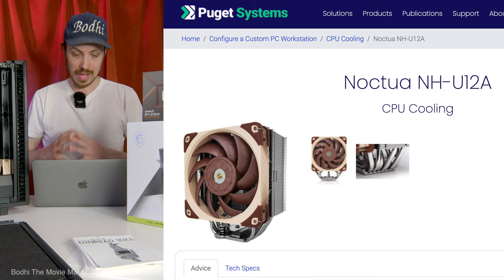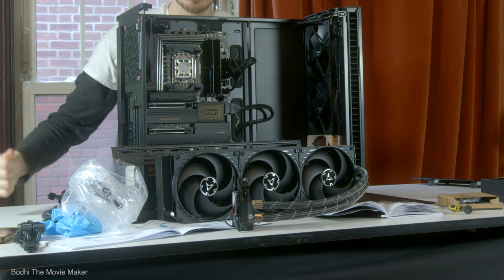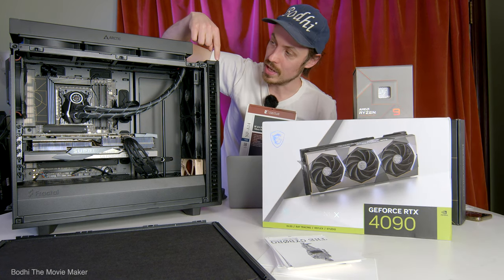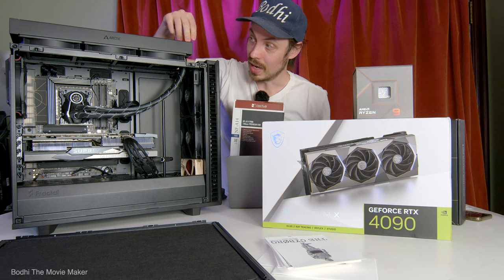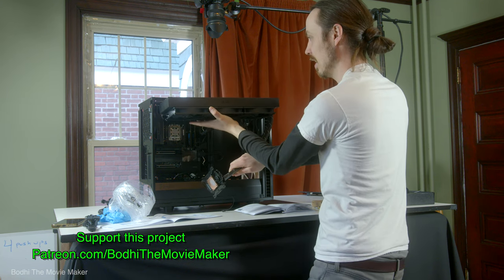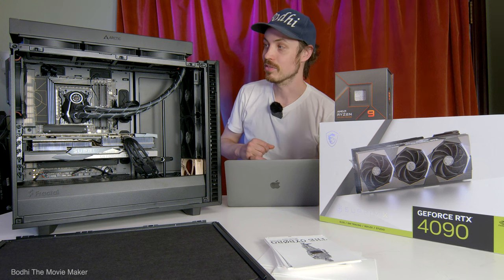For CPU cooling, I opted for Noctua's thermal paste — they're the best. Puget recommends the Noctua NH-U12A, which is a 120mm heat sink with fans. Heat is the enemy of all things computer, so I went with an all-in-one liquid cooler: the Arctic Liquid Freezer II 420mm. That leads to our first mistake — the documentation for the case said the maximum size you can fit is three 140mm fans, and I thought the cooler would fit because it has three 140mm fans, but you have to account for the fact that the radiator is always bigger than the fans.